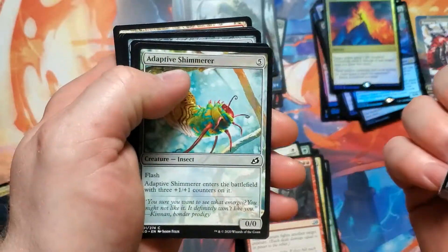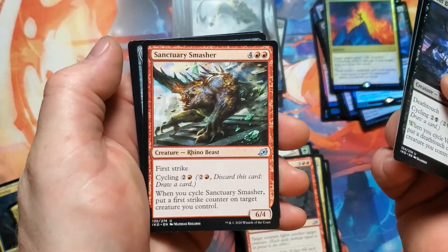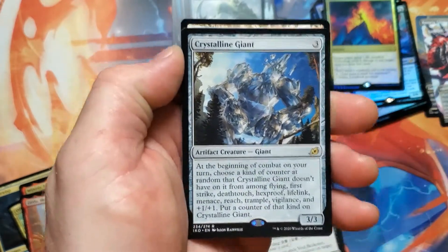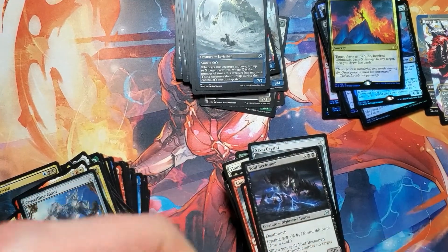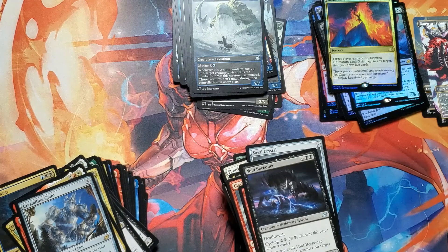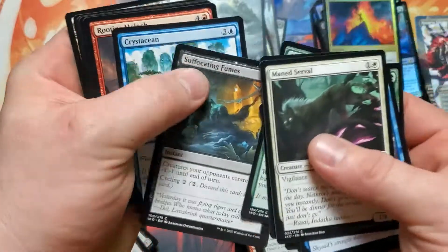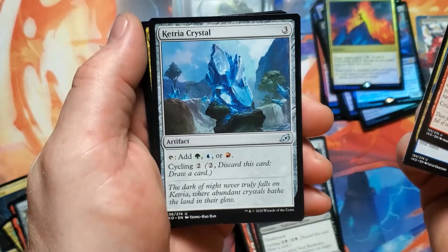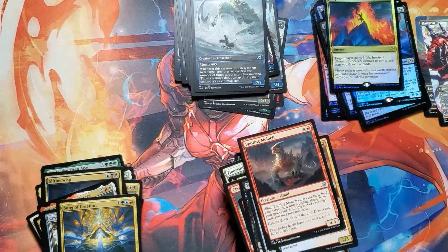One more pack after this and then we're done — we'll see what's in this box topper. Sanctuary Smasher — that looks really cool, don't know if I've seen that one yet. Crystalline Giant, aka Mecha Godzilla — this one is a great card. Final pack here, I can adjust my spine and fall down to the ground screaming in pain, which is very possible at this point. Rooting Moloch, Lord Dracus, Kit Kitra Crystal, Song of Creation — still no Cubwarden alternate art.